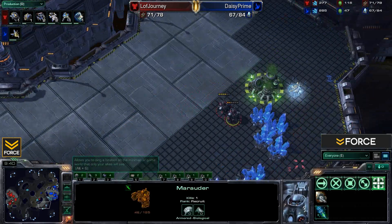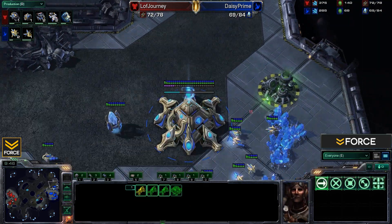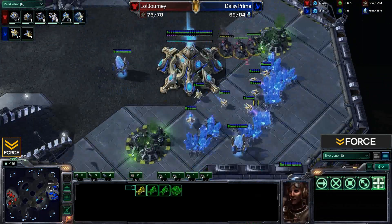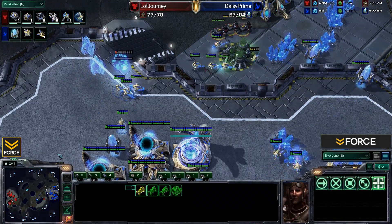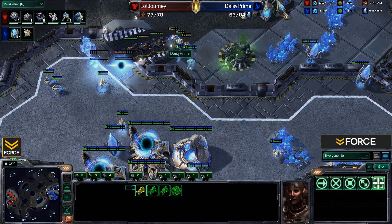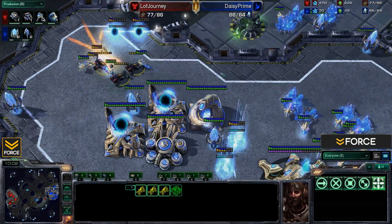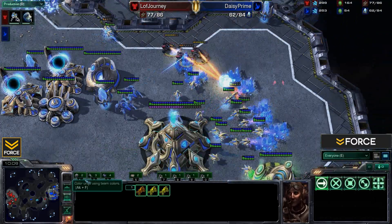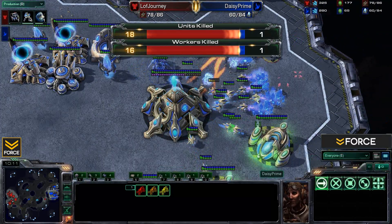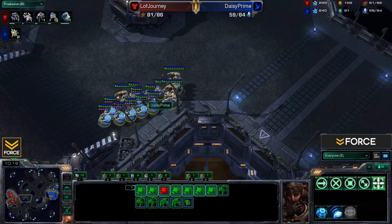Attempted counter push coming over here, and those Hellions — now is the time. Oh, how painful. Daisy is trying to get that wall off, just gonna sack the probes. It sneaks on into the main — more workers getting killed. Stalkers will be able to take care of that eventually, but he is losing so much. 16 workers so far, and it's gonna be a few more before he takes care of that.